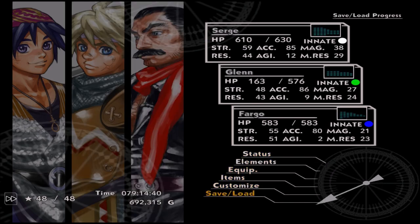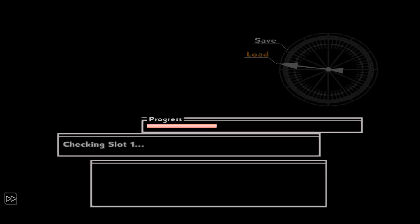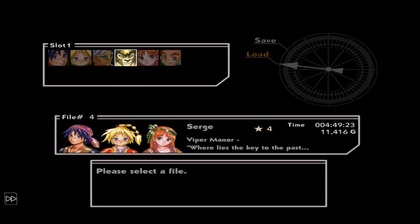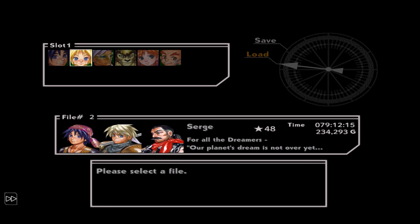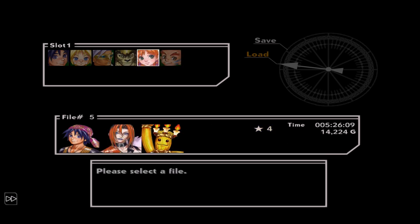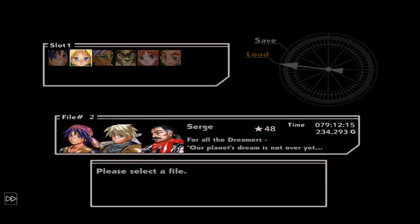So again, what you need to do here is load your game, load your clear save, and then that'll ask you if you want a new game plus or continue plus. And all you do is you continue plus off of your final save at 48 stars, which is kind of also the great thing about this. The final boss actually doesn't give you a star level, which maybe seems lame, but it's actually good. So again, you load your clear file, select continue plus, and then continue plus off of your 48th star.